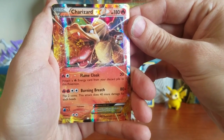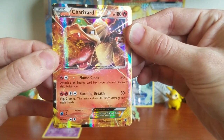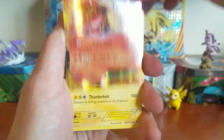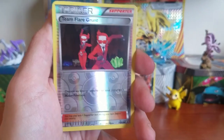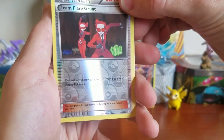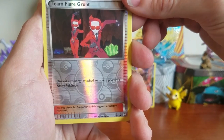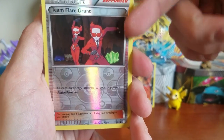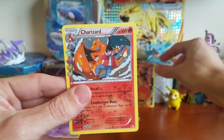We pulled a Charizard EX — really awesome from Generations! This is a card I did not have yet for this set, so that's an added bonus. We also got a Raichu Radiant Collection card, and a reverse holo Team Flare Grunt, which is actually a really good card — it lets you discard an energy attached to your opponent's active Pokémon, which can even be a special energy. A great card to put in your deck.